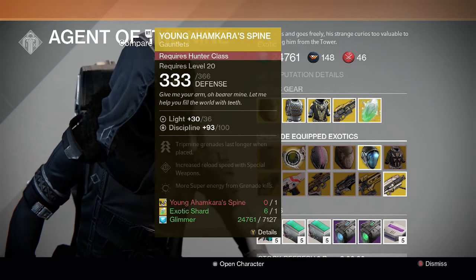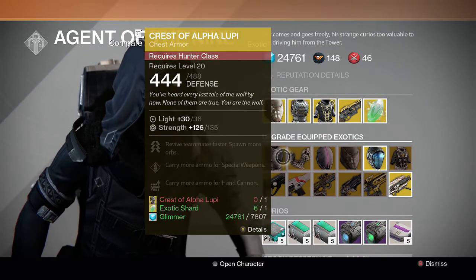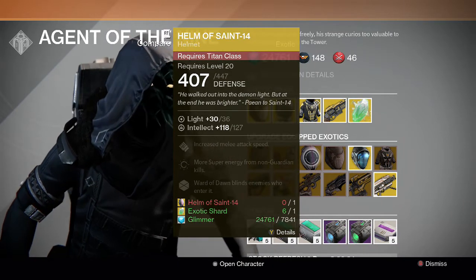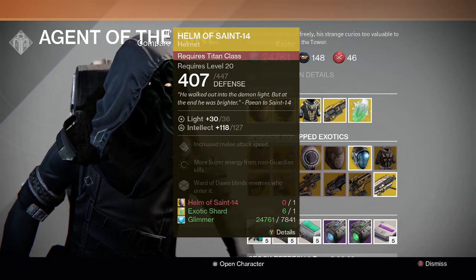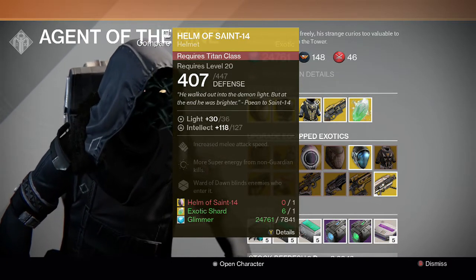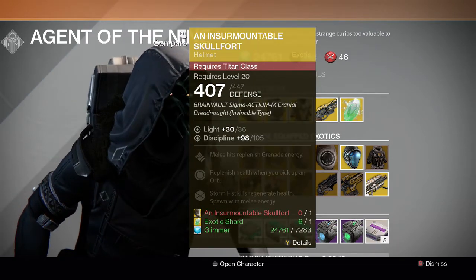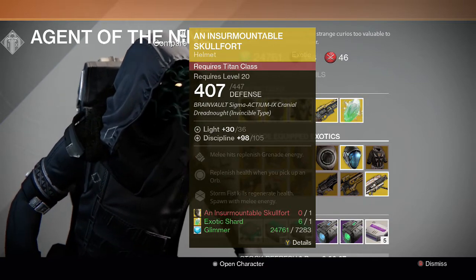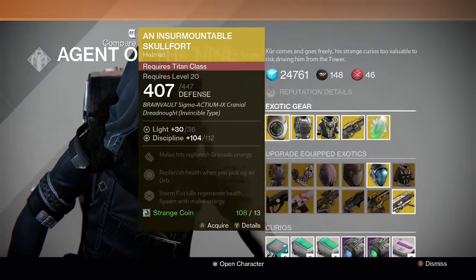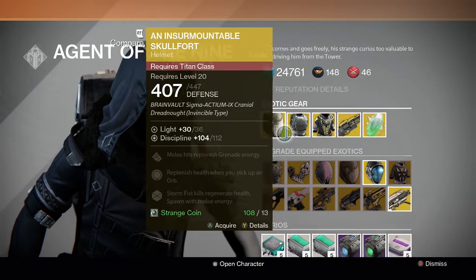For the upgrade items, we have the Crest of Alpha Lupi and the Young Ahamkara's Spine for the Hunter — both are just okay, so you can pass on those. For the Titan we have the Helm of Saint-14 and the Armamentarium Skull Fort. The Helm of Saint-14 has higher priority because it's really good in PvE and not bad in PvP for modes like Control when you drop your bubble on control points. The Skull Fort he's letting you upgrade has a lower stat than the one he's selling, so just buy it with strange coins — 13 strange coins is cheaper than 7,000 glimmer and an exotic shard.